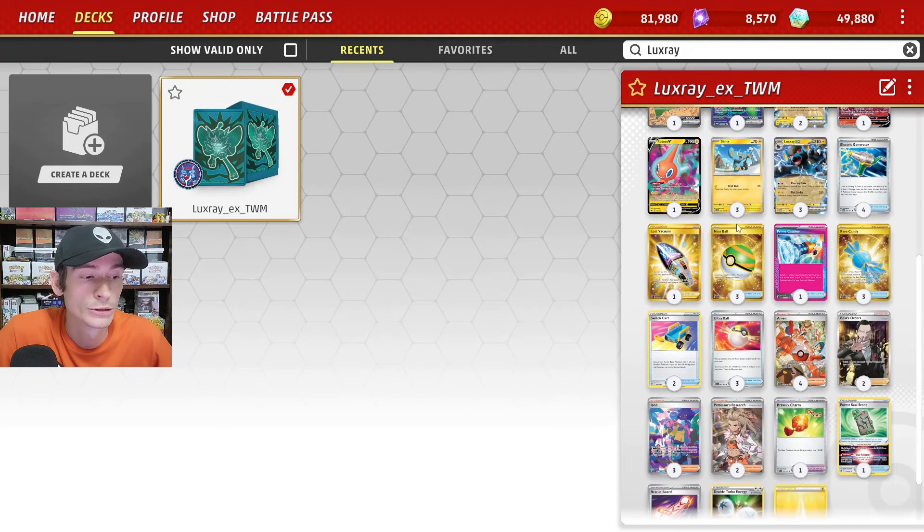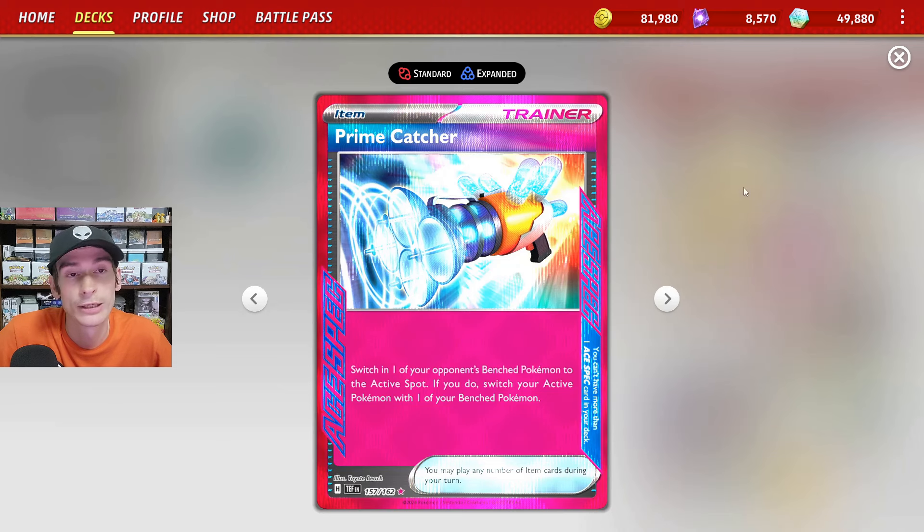Moving on to the Trainer cards, we do run Prime Catcher as our ACE SPEC Trainer card. It's basically a double switch-out where we can gust up one of your opponent's Pokemon and then we get to switch out our own.